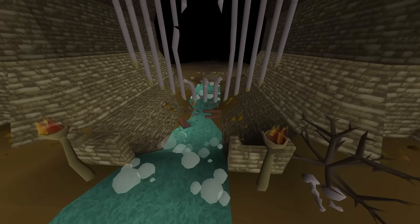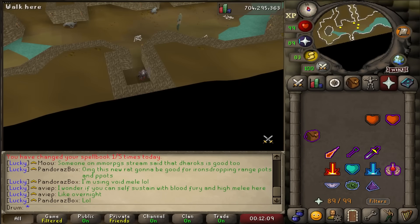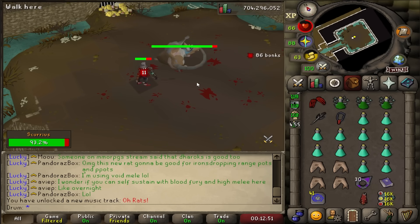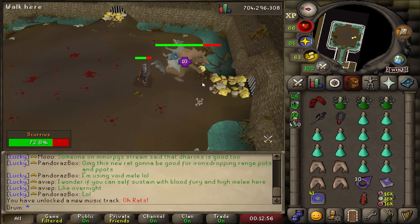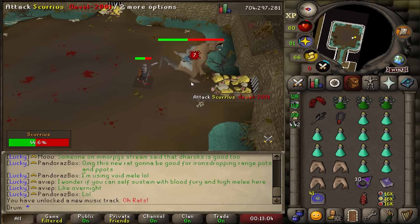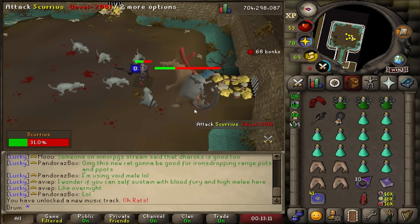The boss is located in Varrock Sewers and you can either join a public mass world or do a private instance which costs nothing. I'm wearing max melee with the scythe and blood fury combo for heals. After a couple hits it moves over to some cheese in three spots of the room, which kind of acts like God Wars. It'll heal itself, and you can actually eat from the cheese pile yourself every 10 minutes or so — useful if you're a little undergeared or underleveled.